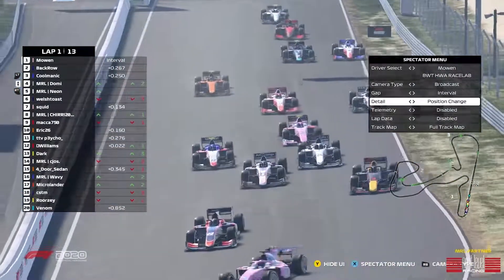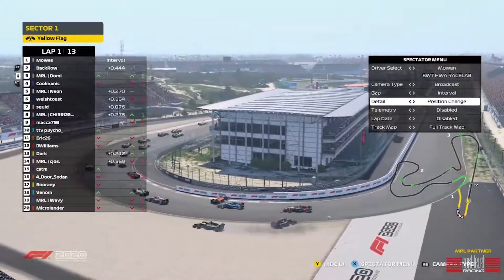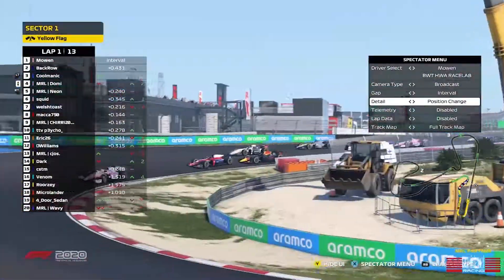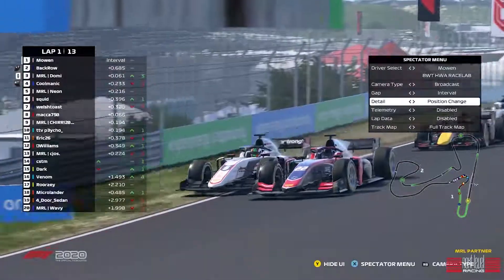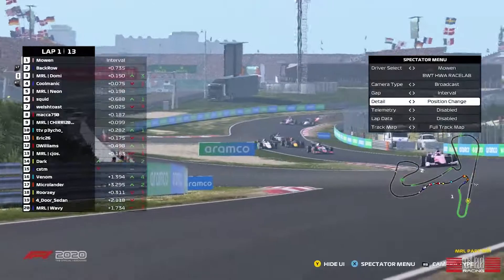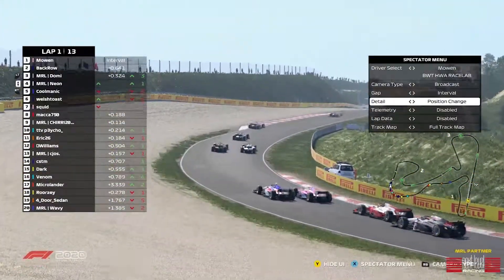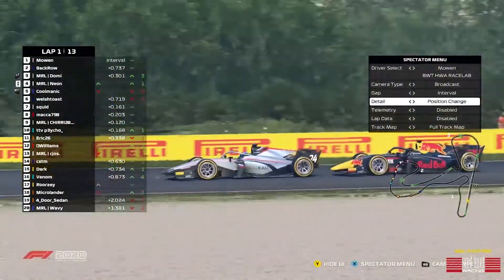Domi having an absolute rocket launch off the start, already up two places — past Neon, past Welsh Toast. Neon gets past Welsh Toast as well. Domi picks up another position; this time it's Kormelik who's come victim. Kormelik's going to have a lunge up the inside into turn four. Can he hold it? He's gone into the rear of Back Row, and that is going to cost him. He's still battling with Kormelik as well. Kormelik looking around the outside into turn eight — is Kormelik going to lose out to Neon? Neon at the inside — a very brilliant opportunistic move, and he's picked off Kormelik too.